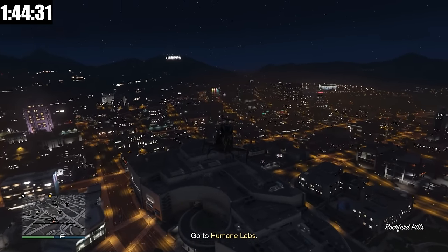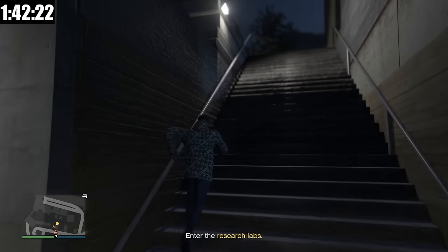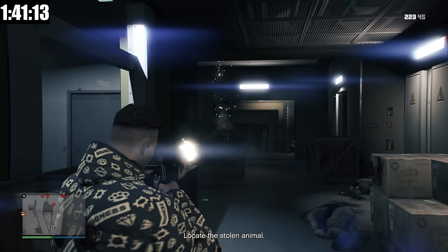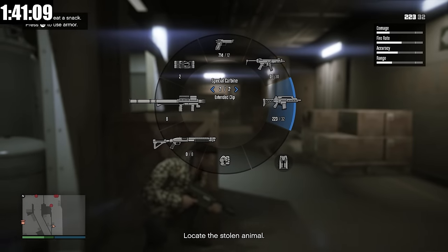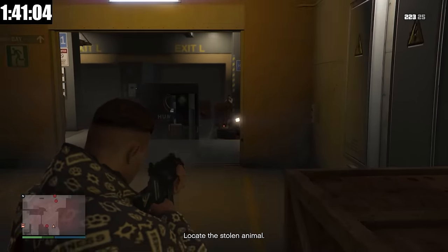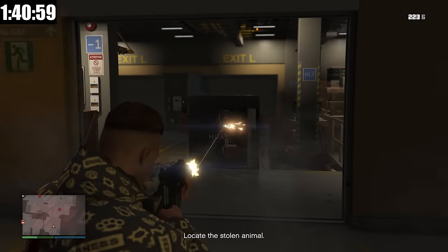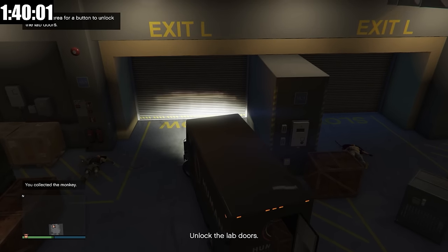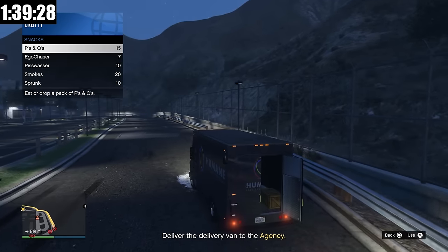It will take probably 10 minutes, but that's okay. We are now at the Humane Laboratories and I'm going to have to go into the research lab. For vehicle recovery missions, all you have to do is go to a certain location, fend off a bunch of security, take a vehicle, and bring it back to the agency. The only reason this version is a tough one is because the vehicle we're taking back is extremely slow — we have to take one of those post-op vans. I've cleared out everybody and now I'm going to take the van and drive off, and of course we're going to be pursued heavily the entire time.